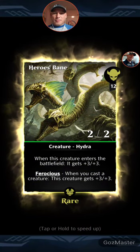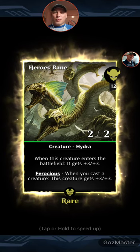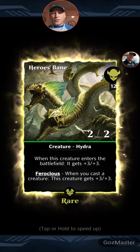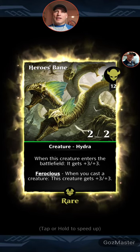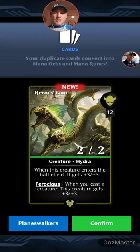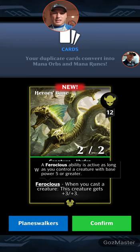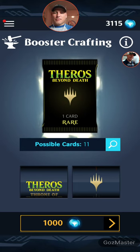Green card — Heroine's Bane. When this creature enters the battlefield, it gets plus three, plus three, so it basically comes into the board as a five, five. And it has Ferocious — when you cast a creature, this creature gets plus three, plus three. But for Ferocious, the ability is active only as long as you control a creature with a base power of five or more. So you've got to have a five, five already on the board, and then this one escalates from there.